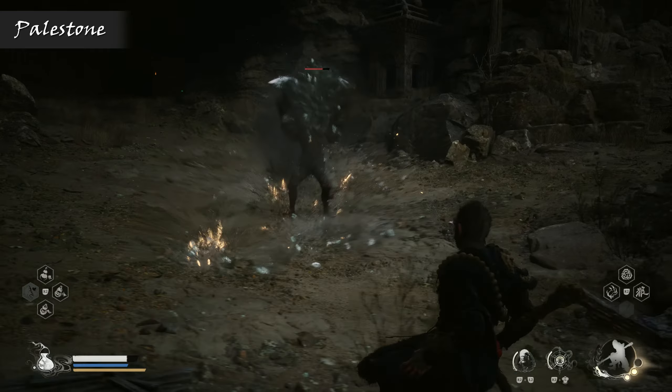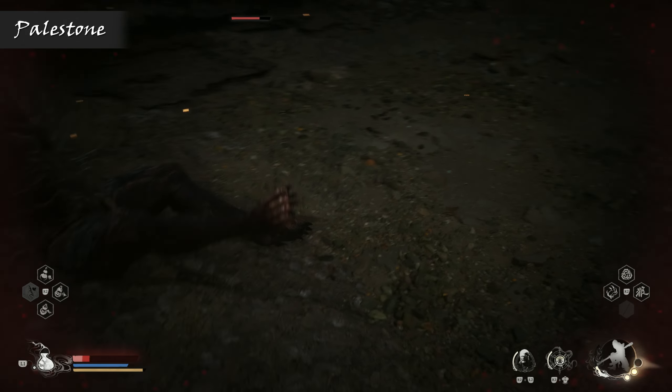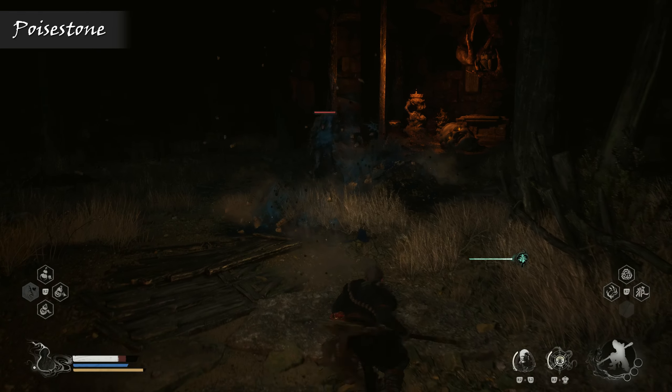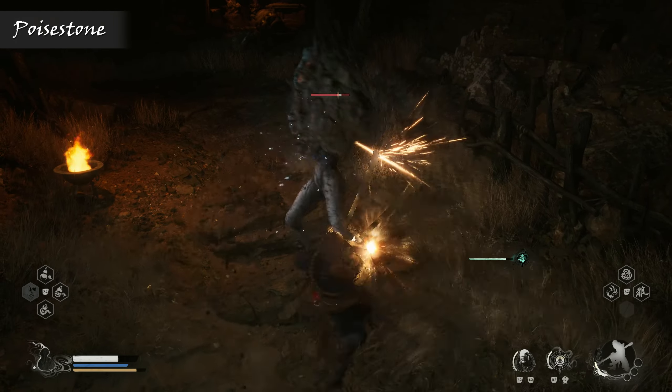It'll combine both the slamming and the ranged crystal attack styles together, giving you even more to think about, with that spiky rain covering a fairly wide span. Though possibly the most interesting variant of these rock enemies is the poistone, which basically just looks like a shrunken version of the palestone with slender feminine legs, but acts in a very different way during the fight.